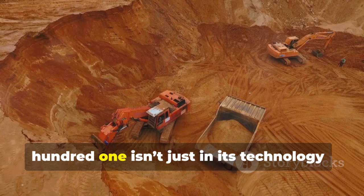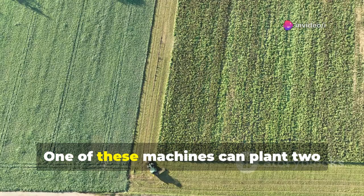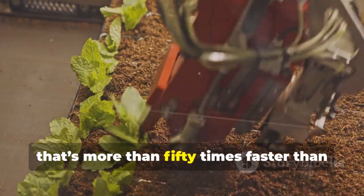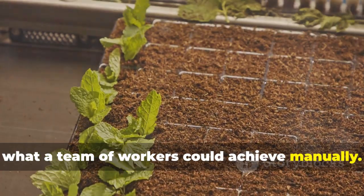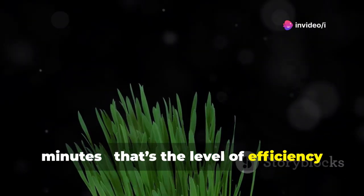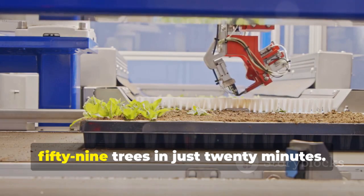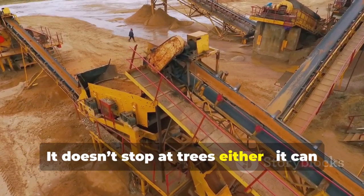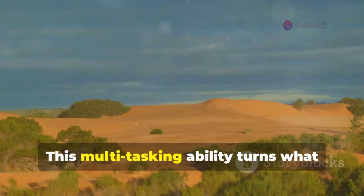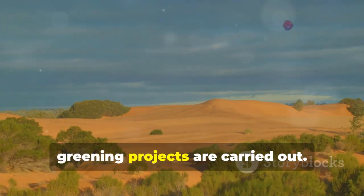The true power of the Jumong-301 is in the sheer speed and scale at which it works. One machine can plant 260 acres of grass squares in a single day — more than 50 times faster than what a team of workers could achieve manually. Take the planting of Salix trees as an example: on one acre, the robot can plant 159 trees in just 20 minutes. It can also handle seedling cuttings, lay sand barriers, and spray sand fixation agents all at once. This multitasking ability turns what used to take weeks or months into mere hours.